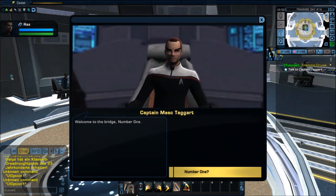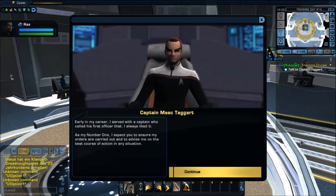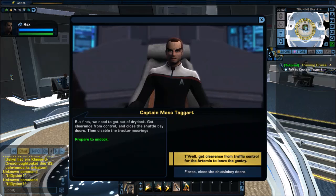Welcome to the bridge, Number One. Early in my career I served with a captain who called his first officer that — I always liked it. As my Number One, I expect you to ensure my orders are carried out and to advise me on the best course of action in any situation. But first we need to get out of drydock: get clearance from control, close the shuttle bay doors, then disable the tractor moorings.